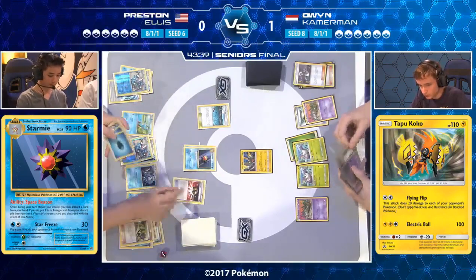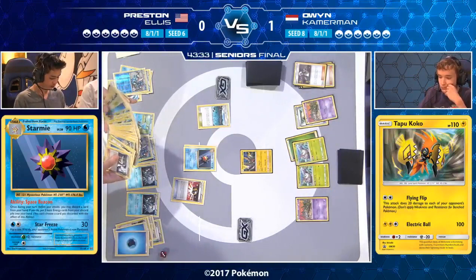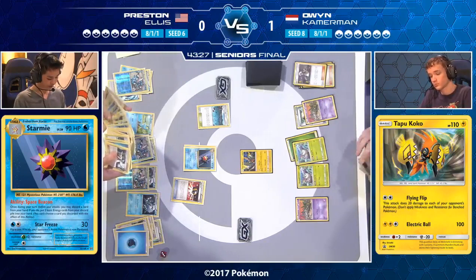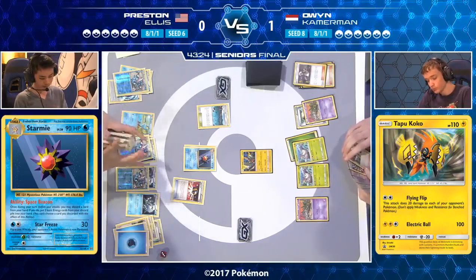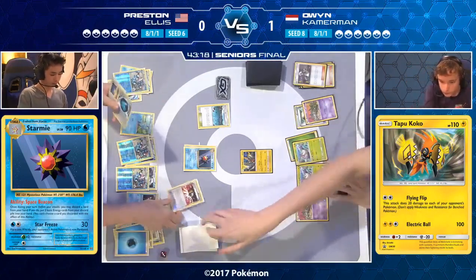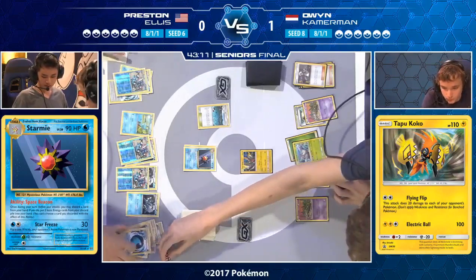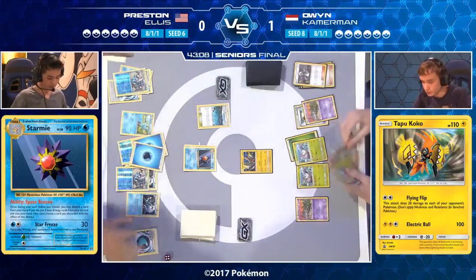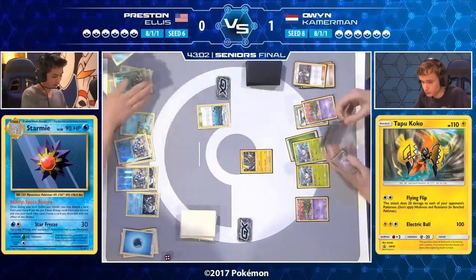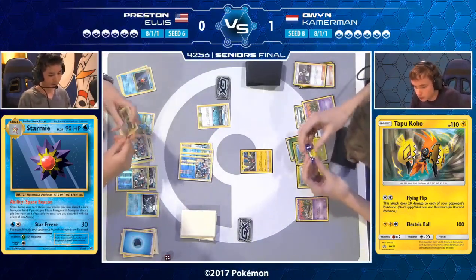Preston knows he's giving his opponent a new hand, but thinks his board state is good enough to afford it. He has energy now. An Ultra Ball discards two energy, but he's not too worried since he can use Space Beacon to recover them. He can even look for a third Greninja, making room for multiple Greninja Breaks next turn. If Owen plays a Guzma and KOs a Greninja, Preston is down to a maximum of one Greninja Break. By having three Greninjas now, he guarantees the possibility of two Greninja Breaks — if you've only got two and one gets KO'd, that possibility is gone entirely.